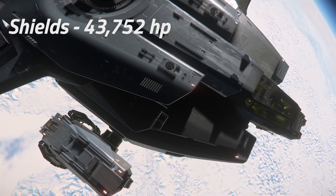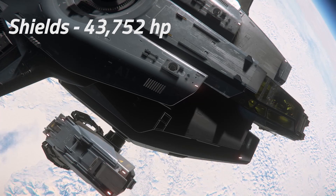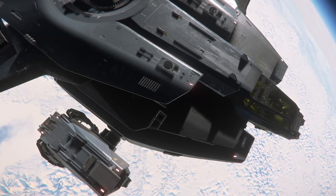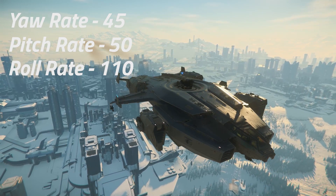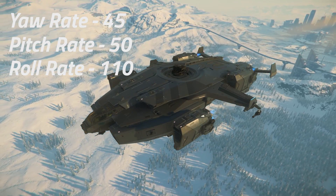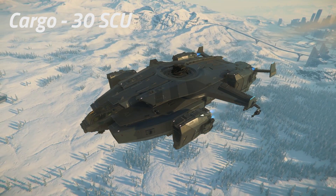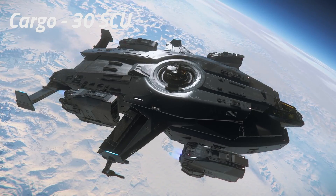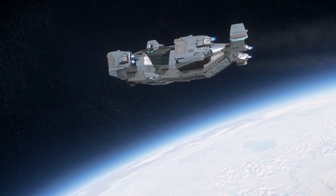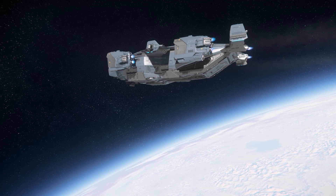The Valkyrie comes equipped with two size 2 full-stop shield generators which output a formidable 43,752 hit point shield, much like the Vanguard and Constellation ship lines. The ship's hull also currently has a durability much like the Vanguard heavy fighters once the shields fail. The large vehicle bay can carry an Ursa rover or several smaller ground vehicles along with its complement of troops. It also has a small 30 SCU cargo capacity for supplies or high value items. The Valkyrie's other major components consist of two size 2 Arctic coolers and two size 2 Maelstrom power plants.